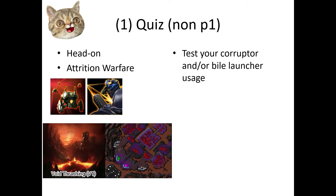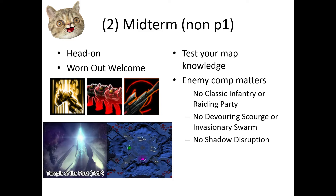Let's start with non-P1 — that means you get to use the hero unit. The quiz is Attrition Warfare; this will test your Corrupter and Bio-Launcher usage. You won't be able to rely on her powerful links either. The midterm is Worn Out Welcome. This isn't the toughest tempo mutation, but it's still a decent challenge, especially with the enemy comp restrictions. You can't choose the ones shown on the screen.